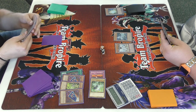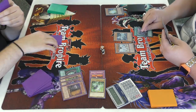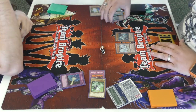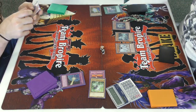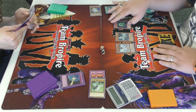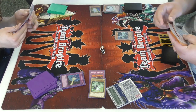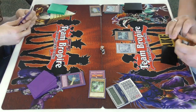I activate Maxi C right off the bat. He has Twin Twisters — I get my Drowning Mirror Force, that's really strong. He also pitches Glow-Up Bulb off Twin Twisters, which is broken. I'm drawing a lot off Maxi C, and I rip into another Maxi C — that's crazy.